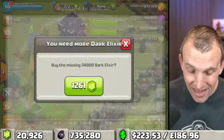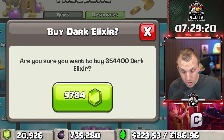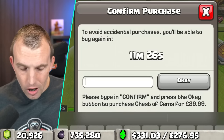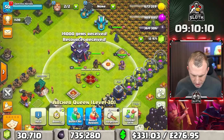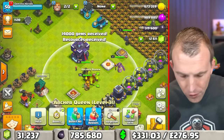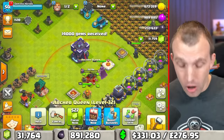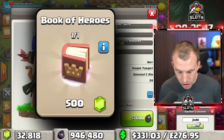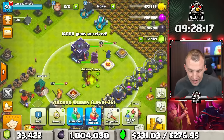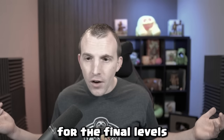We need some more Dark Elixir. We should fill it up completely, and in order to do so we need some more gems. Into the shop, fill the Dark Elixir, and let's get spending again. At this stage it's costing more than 500 gems to finish the Archer Queen upgrade, and you can purchase a Book of Heroes from the Trader Shop for 500 gems. The gems incrementally continue to get higher the longer they upgrade, so I want to use the Book of Heroes for the final levels. But wow, we're out of Dark Elixir already.